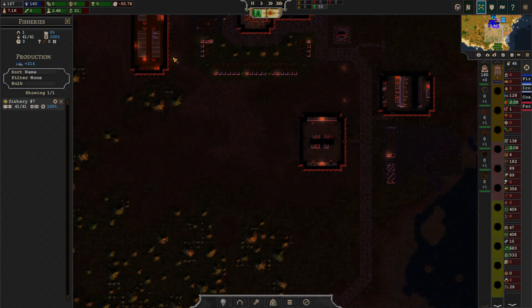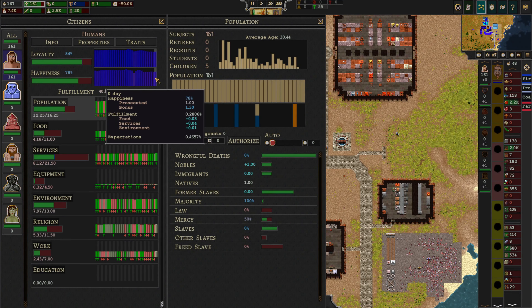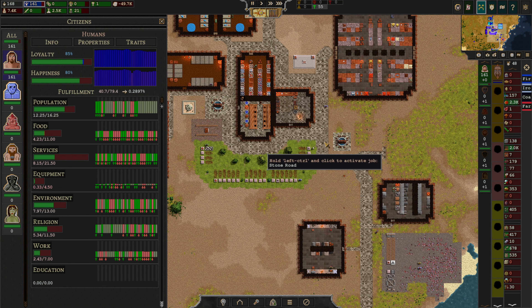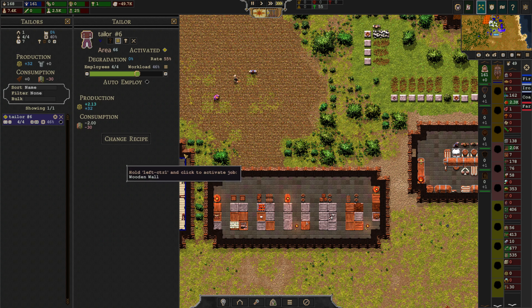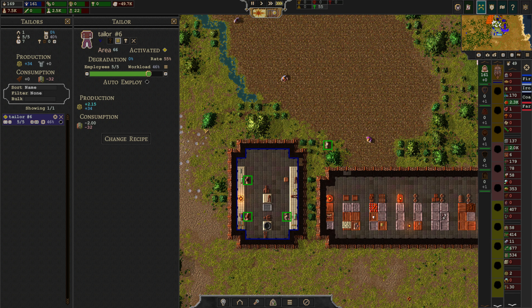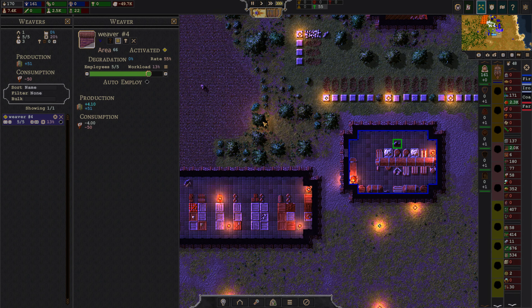It seems like we are kind of getting back to happy people. Well, I say that. They also need more equipment. Does that mean more of these? Four — should be room for one more. Let's shove you in there. And it seems like they are doing okay here.